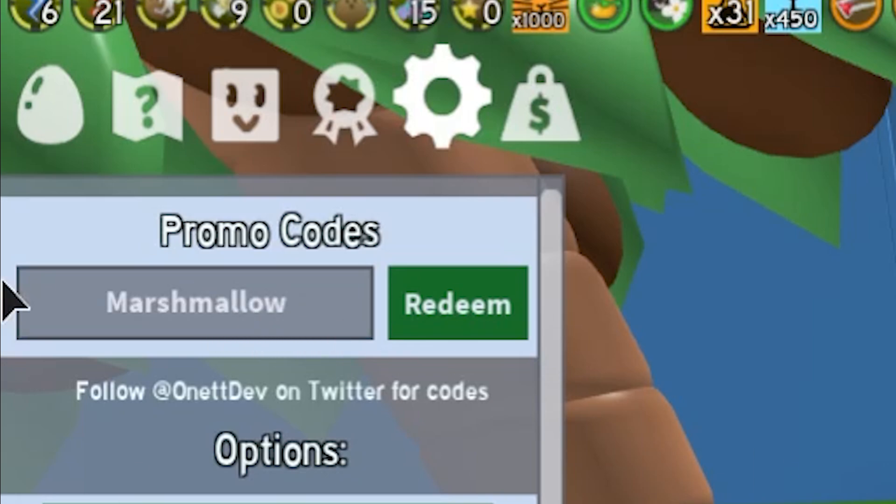Next we got code 'marshmellow' — redeem that one as well. Then we also got code 'clubconverters' — redeem that one too. Then we also got code 'sure', and after that code 'gumdropsforscience' — go redeem that one as well. Then we also got code 'secretprofilecode' — redeem that one. Then we also got code 'clubbing' — easy. Then we got code 'wink'.